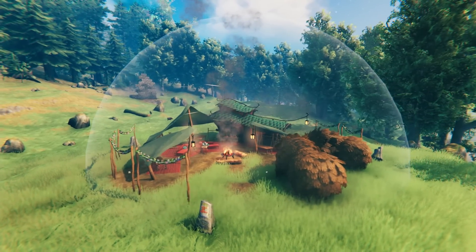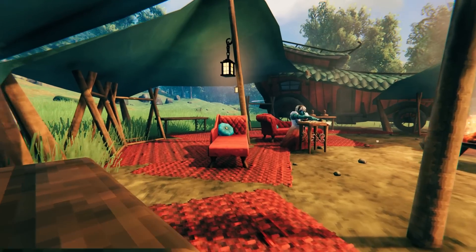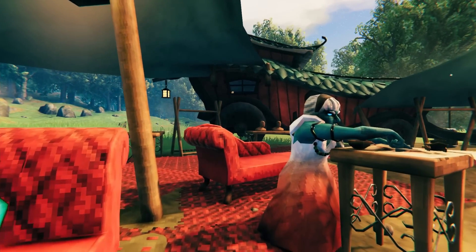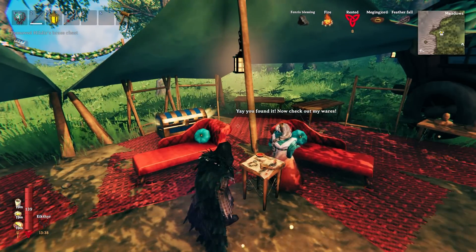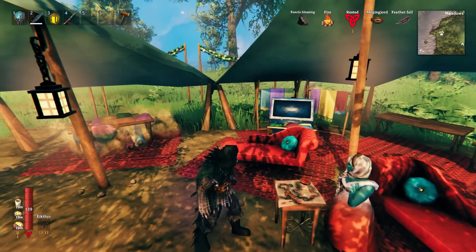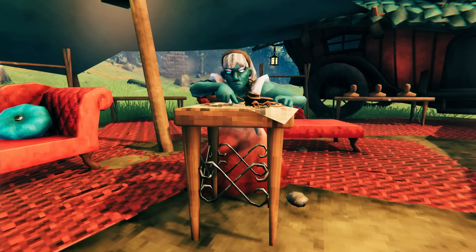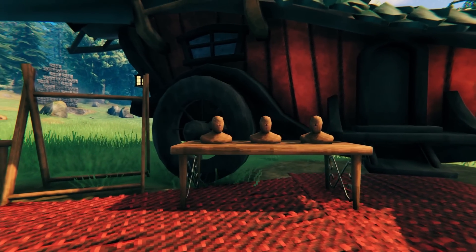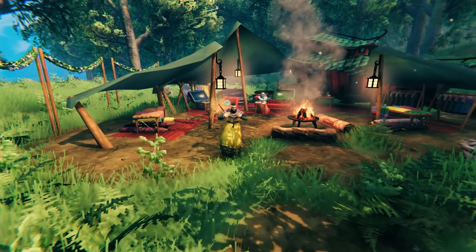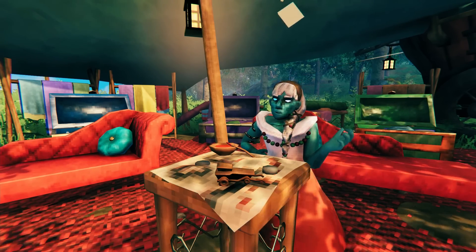Let's start by talking about the actual Hilda's Request part. Briefly: this update adds a new NPC, a few new mini bosses that drop items you return to Hilda, and in return you unlock new items to buy from her. She's a little easier to find than Haldor — she spawns in the meadows where line of sight is less obstructed and the biome is easier to survive in. I think that will make a difference because lots of players experience frustration finding Haldor.